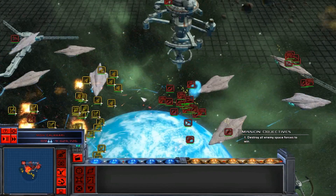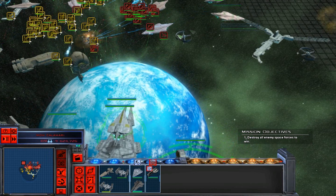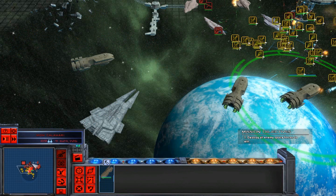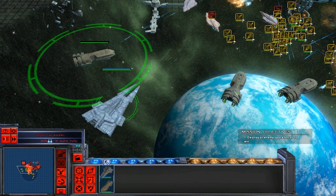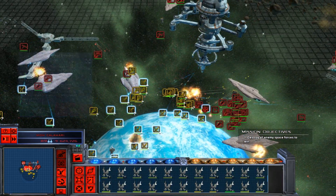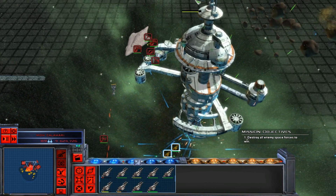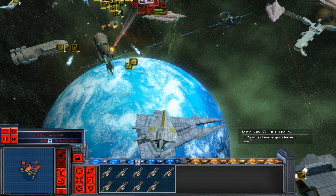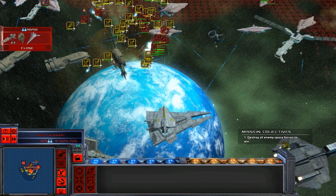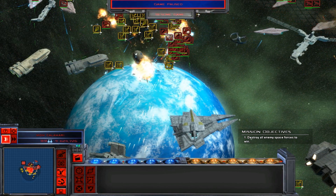Is this the only planet the rebels have which can make capital ships? Probably not, but who knows. We're dominating their fighters it seems. Their shields are down - we've lost our turbo laser. Our primary engine system is down. It looks like they've got reinforcements coming in too.